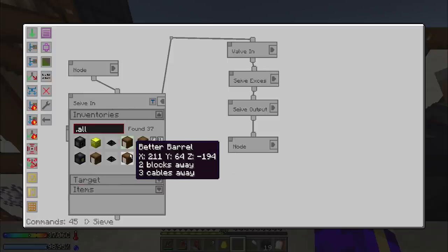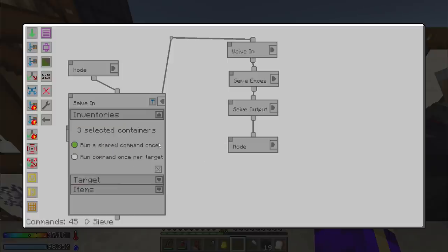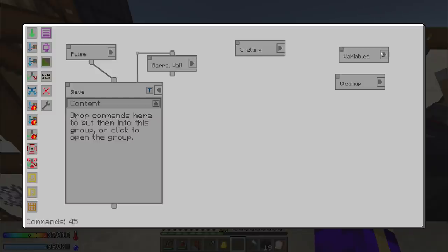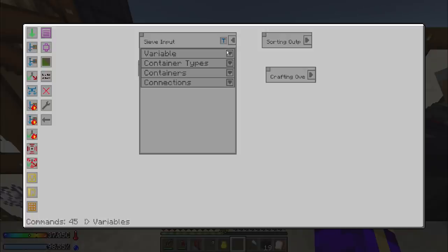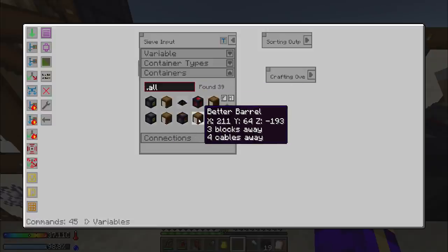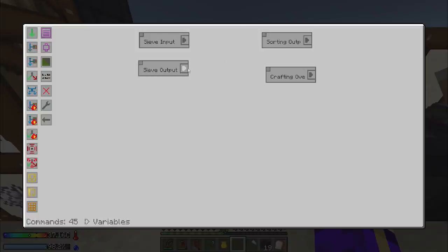We can right away add that other barrel at 211, -193, and we'll run command once per target - fantastic. Now I believe I have some variables set up, some of which will help with this. Yes I do - I should have known that I'd have this ahead of time. 195 and 193 - good, sieve output.